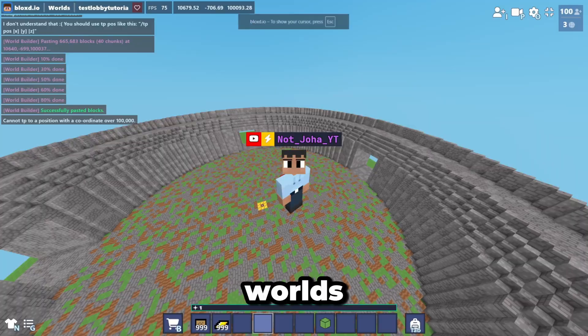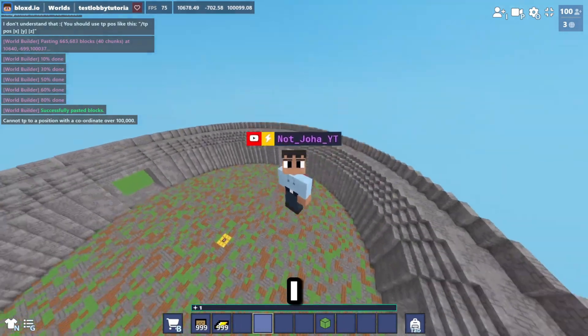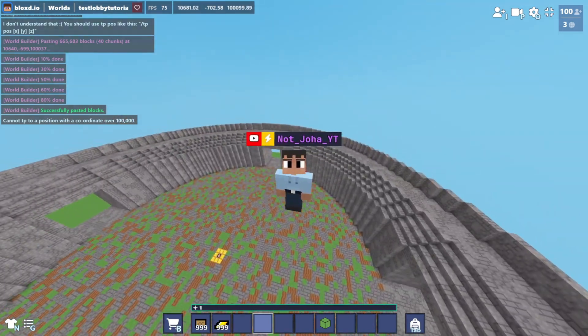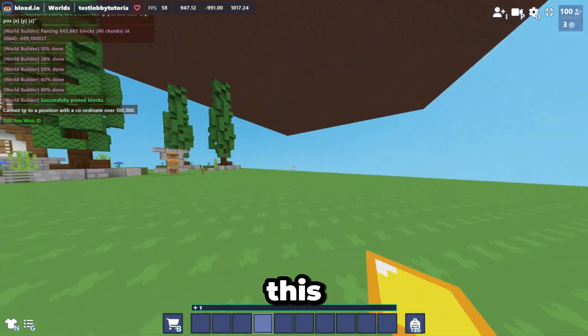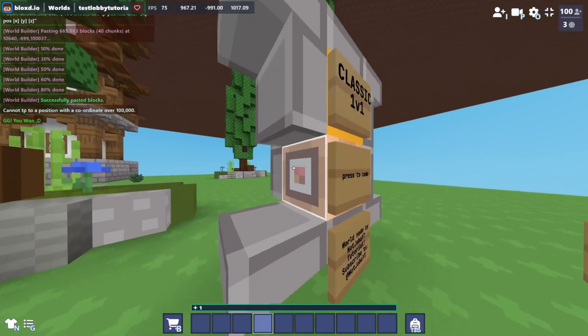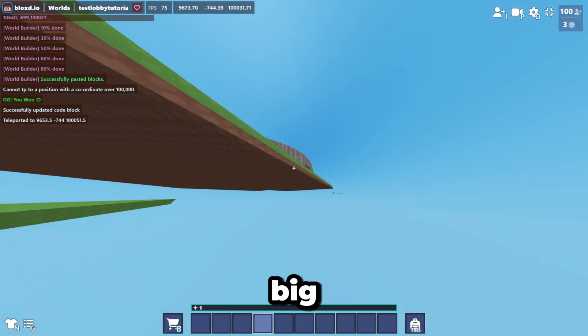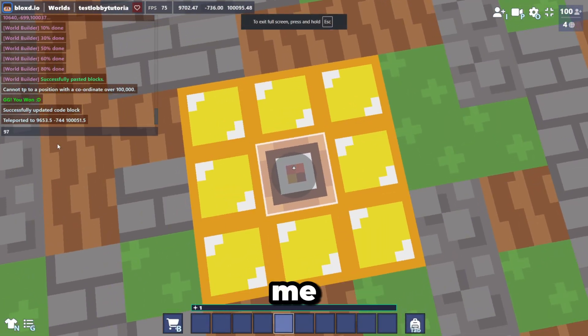If you saw my Part 1 of making 1v1 worlds you'll know how many arenas you need. Since these arenas are big and fights might take longer — players might run or go AFK — I recommend you build at least 25 arenas. For this video I just built two. Now go to spawn and go to the classic 1v1 code block, and go to the first big arena with the schematic you placed.